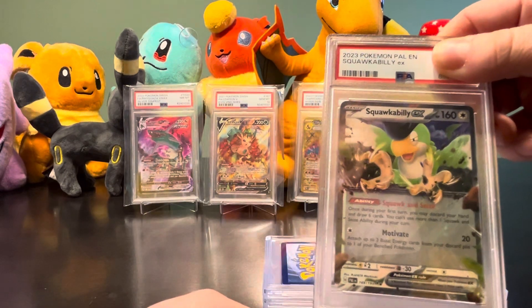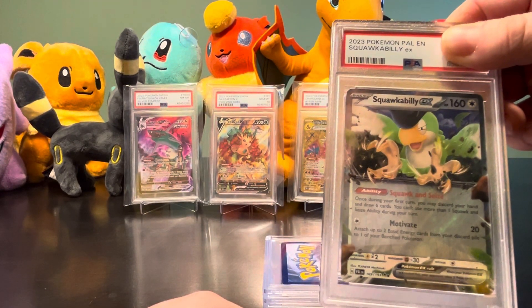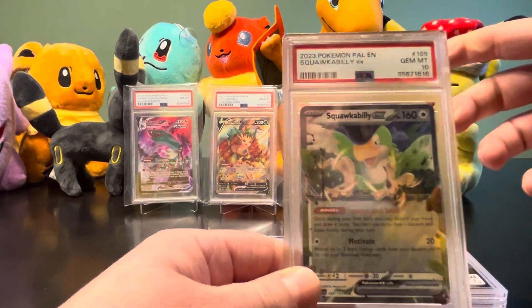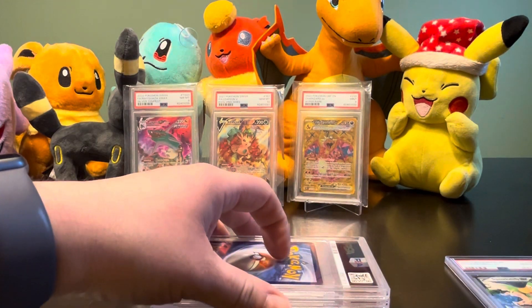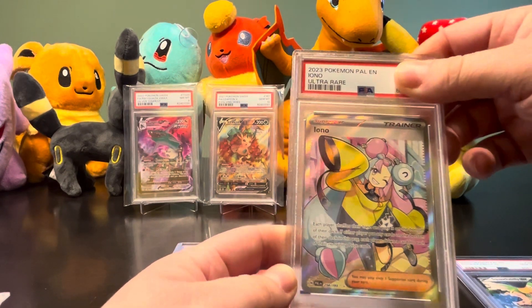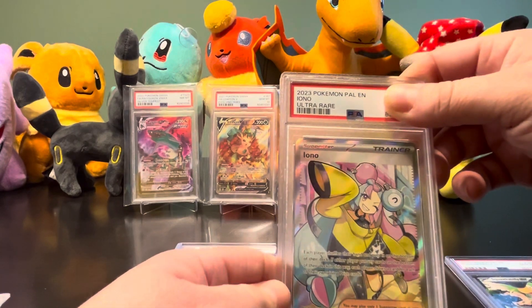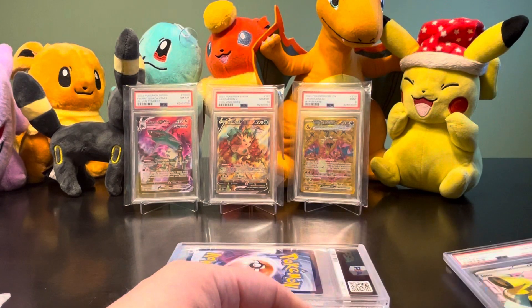Next up, we got for Mikayla a Squawkabilly EX from Paldea Evolved. Let's hope for a 10, Mikayla. A 10! She's probably going to be very happy with that. To go with Paldea Evolved, we got Iono - it's an Ultra Rare. Another 10!